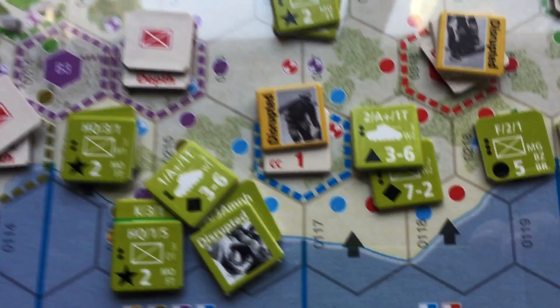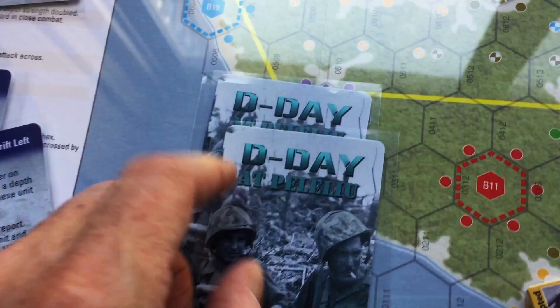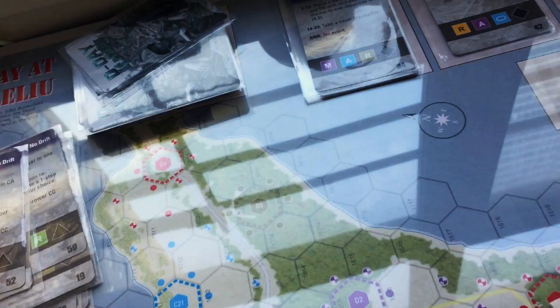Revealing another blue, and now with no depth marker and a disruption already in place, the unit is finally eliminated. We have successfully eliminated that unit. We still have two US cards remaining — the rules don't specifically instruct what to do with unrevealed cards, so I put them back on my draw pile. That's a complete close combat example.